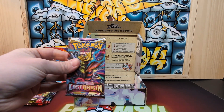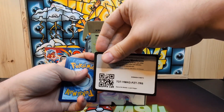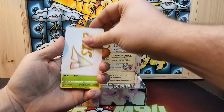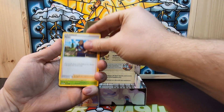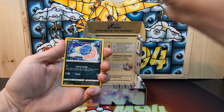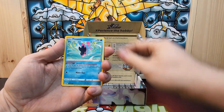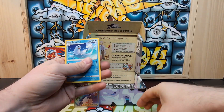Last of the Sword and Shield era is Lost Origin. We got a V-Star, Zubat, Klang, Misdreavus, Roselia, Inkay, Frosmoth, Binacle, Rapidash, and a Dewgong.